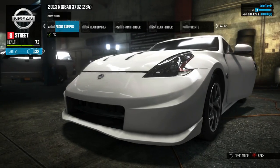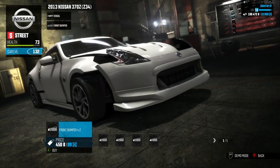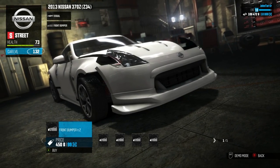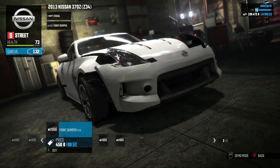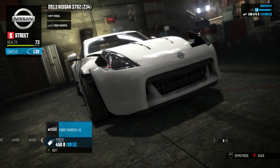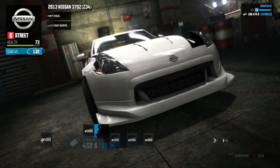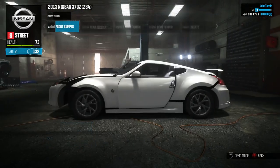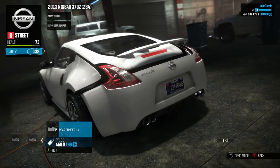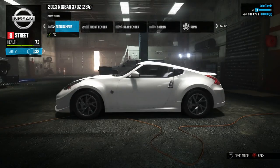Now this is where it gets a little bit complicated. This car right now is a street performance package, and you can see the front bumpers are relatively uninteresting — very subtle differences between all the different customization options. Same thing with the rear bumper. This is a pretty stock looking car, designed to be on the street.